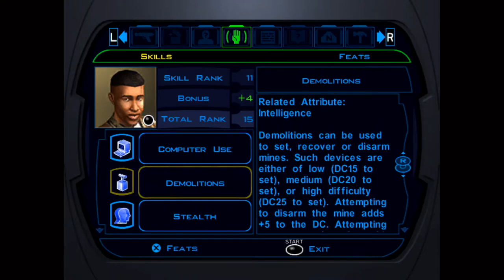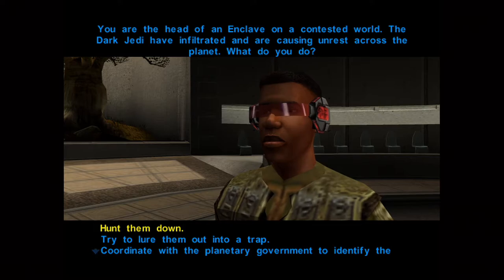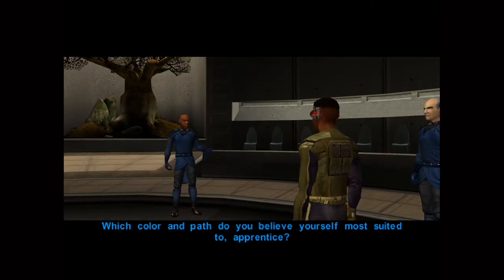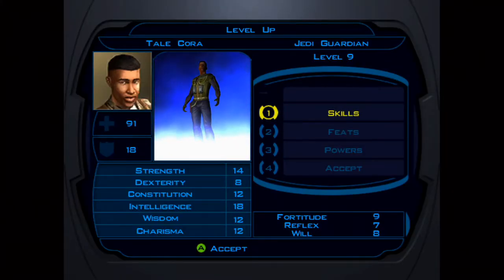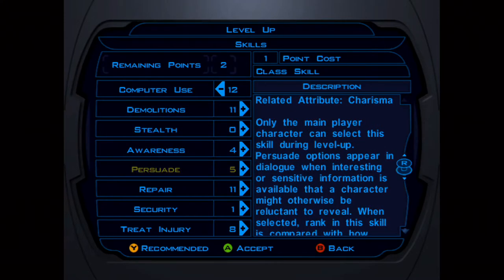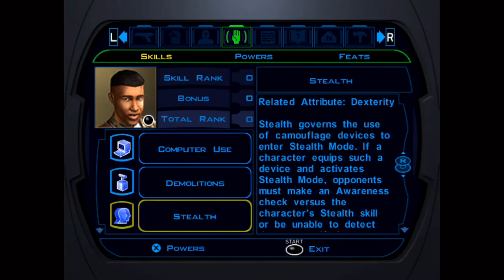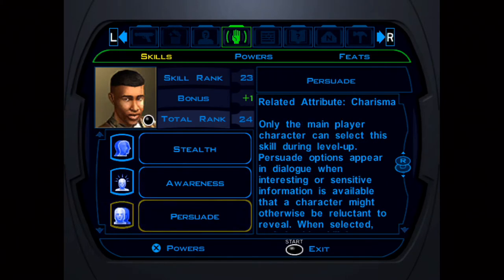By the time you leave Taris, your base skills should be 15 Computer Use, 15 Demolitions, 15 Repair, and 6 Persuade. After you leave Taris and become a Jedi Guardian, you'll only be able to upgrade skills three times per level, so ignore Demolitions — 15 is enough to recover almost every mine in the game. As a Jedi Guardian, Persuade only costs one skill point instead of two, so try to get Persuade up as much as possible while also focusing on Computer Use and Repair.